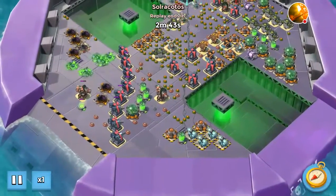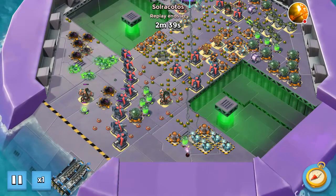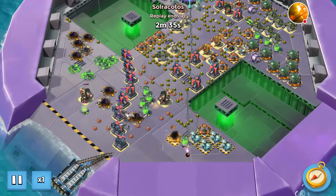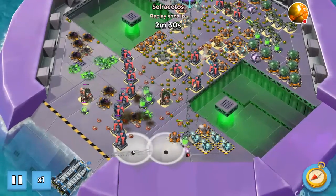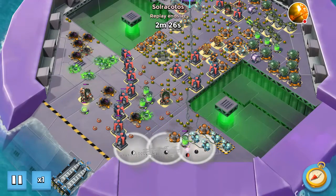I'm pretty sure if you do this first and take those shields out, this could be a solo. In fact, I think this is what Chicken did on his attack — he cleared the shield first, then went behind the core, and I think he managed to get it as a solo.